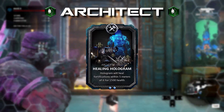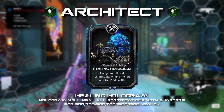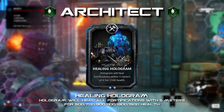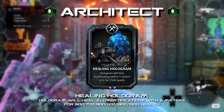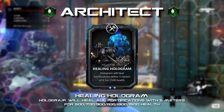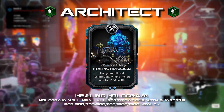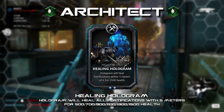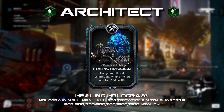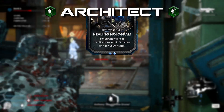Healing Hologram: your hologram will heal fortifications within 5 meters of its path for 500 to 1500 health. This takes inspiration from the Robotics Expert's Precision Repairs card, acting in a similar manner. Since the Architect is capable of sending its hologram ultimate forward until it hits a wall or cover, utilizing this in a repair manner allows distant repairs, crowd control, and a unique use for this class's ultimate ability.